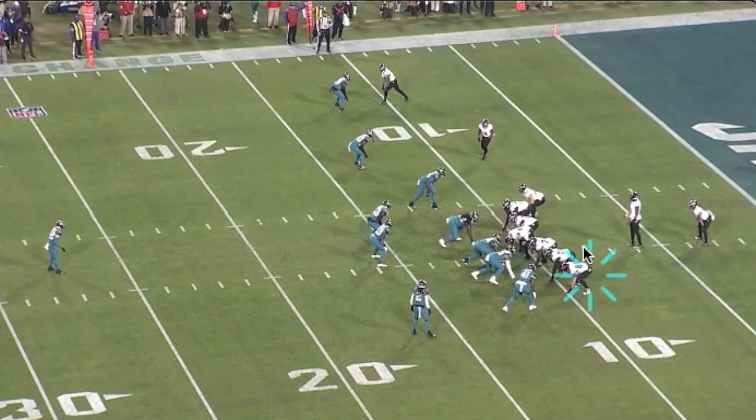Pistol ace slot — Kolar, Pat Ricard with motion. Kolar is going to block down. They're going to run counter with Pat leading through, the guard kicking out. This play gets kind of mucked up by virtue of the guard getting knocked back into the backfield.